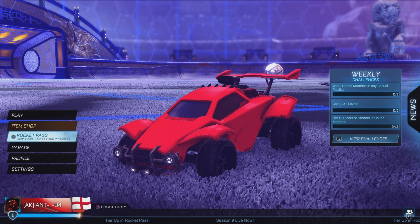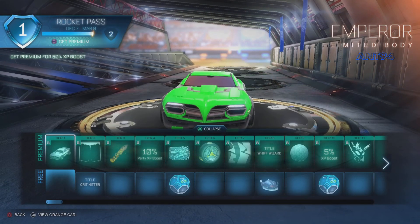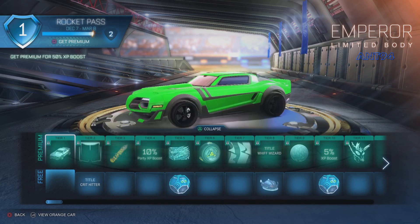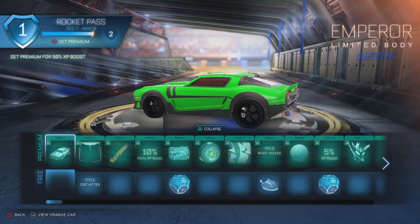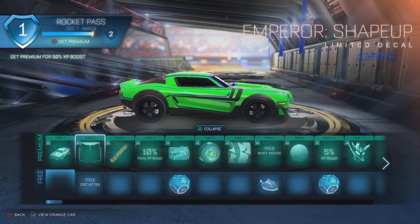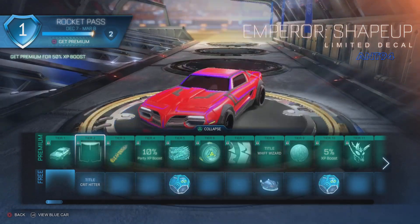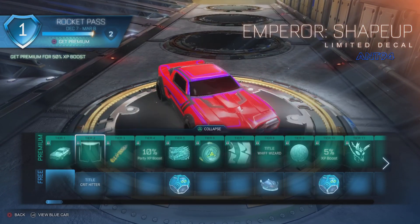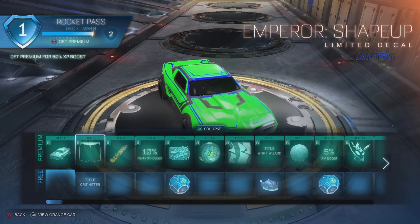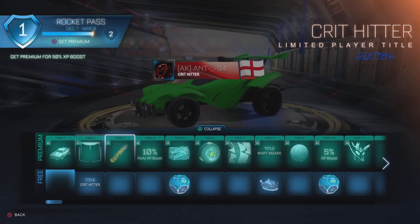Now we're getting into the Rocket Pass to look at the tournament awards and things. The first car in the pass is the Queen - it's a cool looking muscle car, very different, with titanium on the exhaust. The brakes look different too. At tier 2 we've got a decal you can see on each side - red and purple on one side, green and blue on the other. We've also got Crit Hitter.